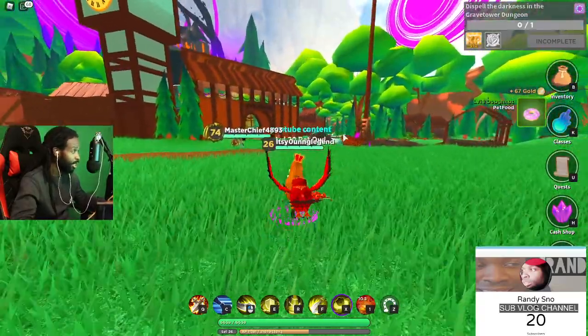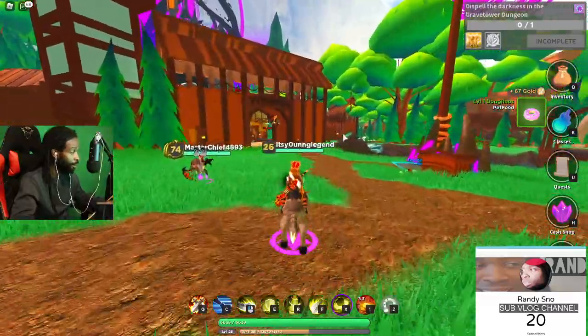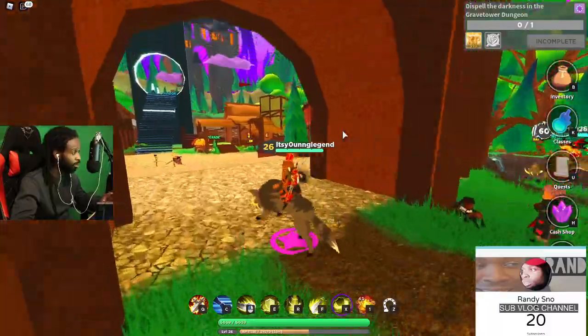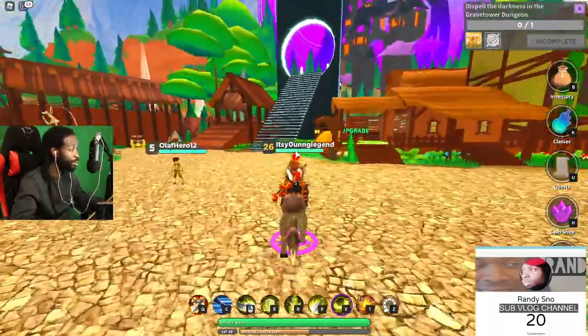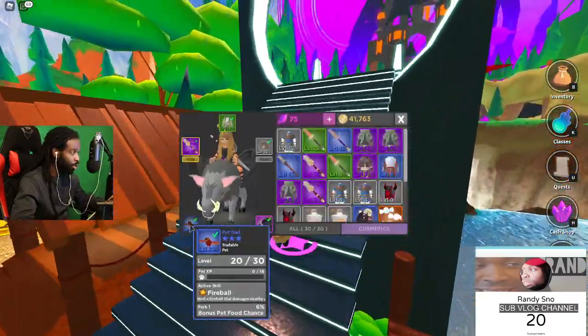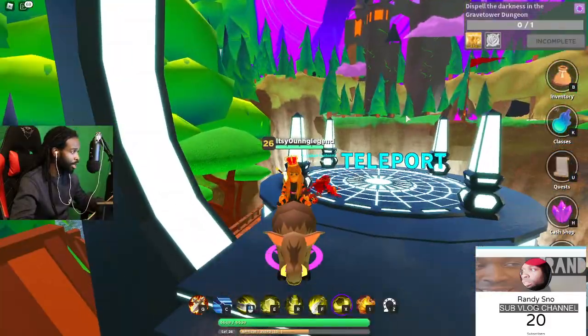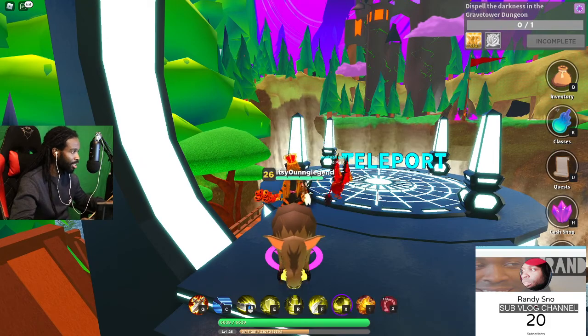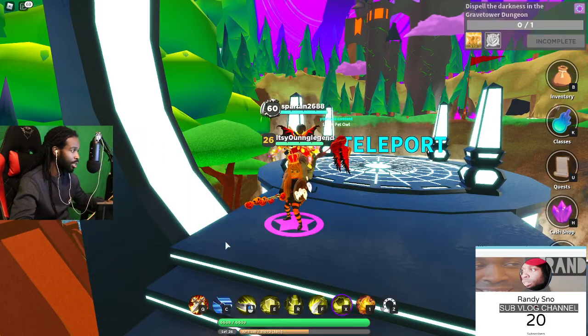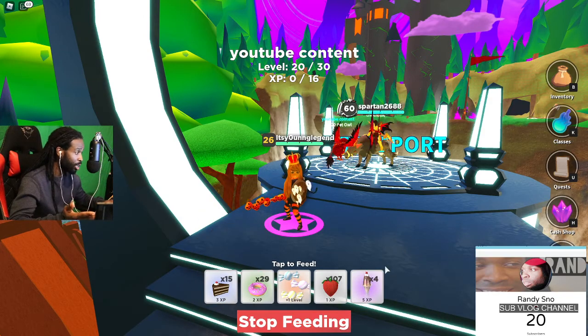Keep in mind: if you want your pet to stay at a form with a certain ability, just leave it at that level. But you can also level it up further. We are now at the stage where it's going to go purple. Purple isn't always the best, but the last evolution is the best, so you want to keep leveling.